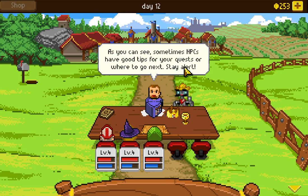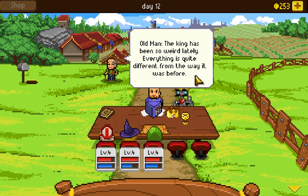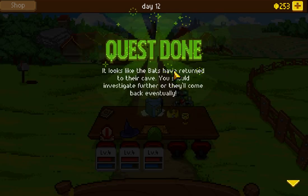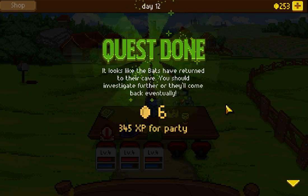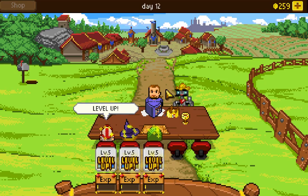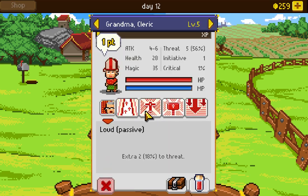Sometimes NPCs have good tips for quests or where to go next. 'The king has been so weird lately. Everything is quite different from the way it was before.' The bats have returned to their cave — we should investigate further or they'll come back. We leveled up from the quest XP. More smite, more explosions, and one level of concussion blow in case we decide we want to stun something.